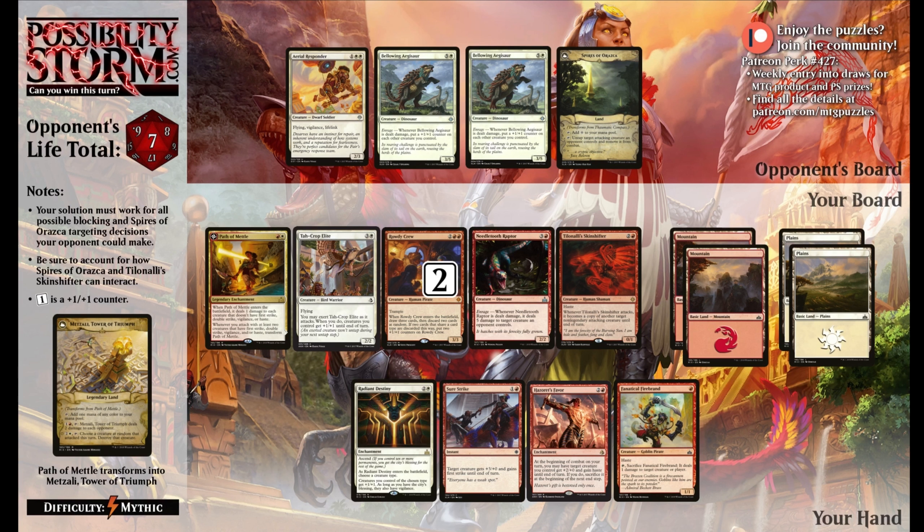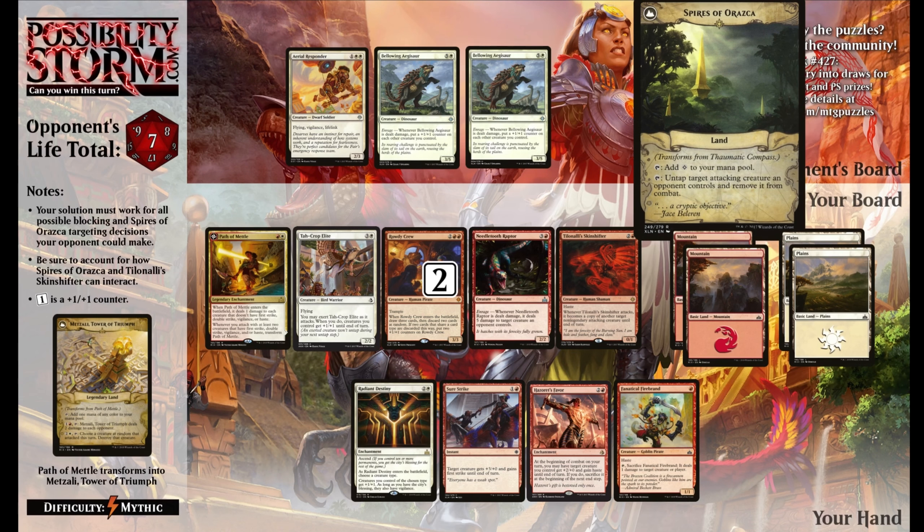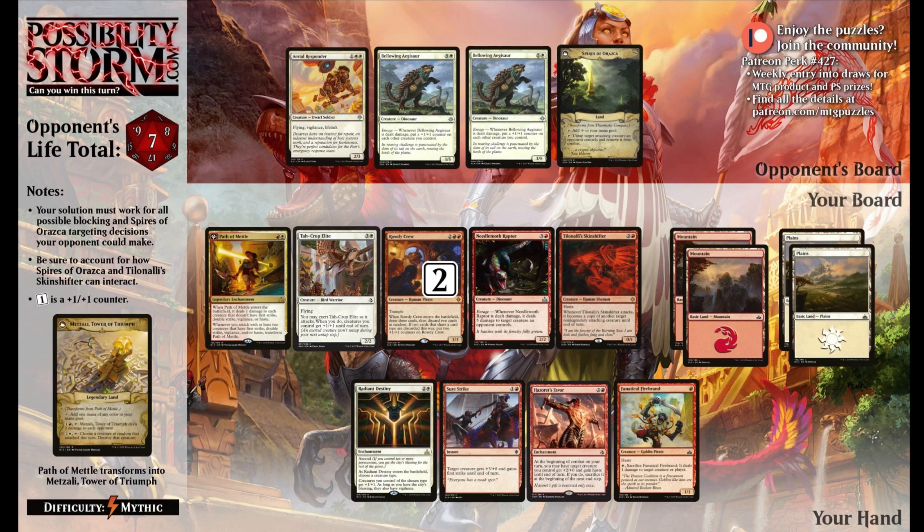First off, the opponent is at 7 life, although that's slightly deceiving because they have an Aerial Responder - if they block with Aerial Responder and the damage resolves, they actually go up to 9 life, so we have to keep that in mind. Otherwise, they have 2 Bellowing Aegeosaurs as blockers, basically just two 3/5s. And our opponent has Spires of Vraska, which is actually pretty interesting on this board state - normally it's just a Maze of Ith to untap a creature, but we'll talk about why it's a little tricky here in a minute.